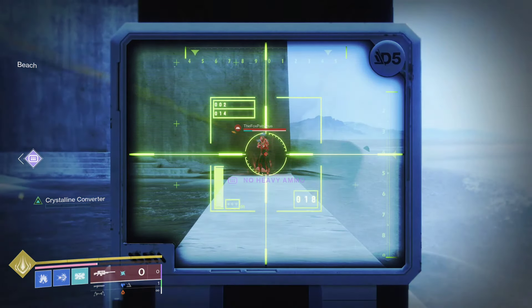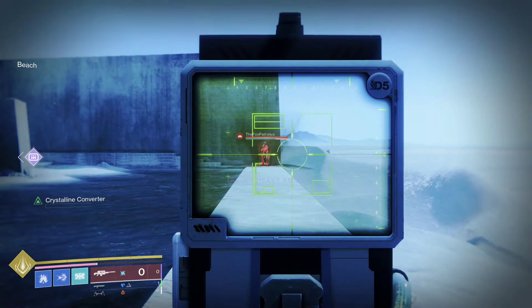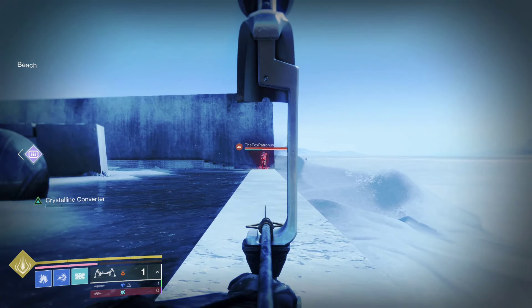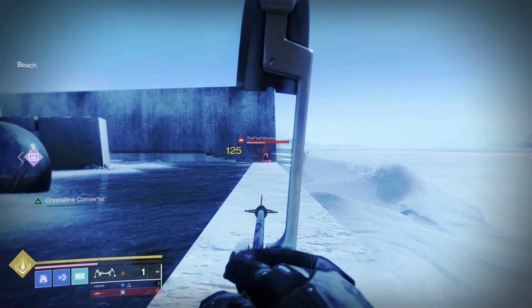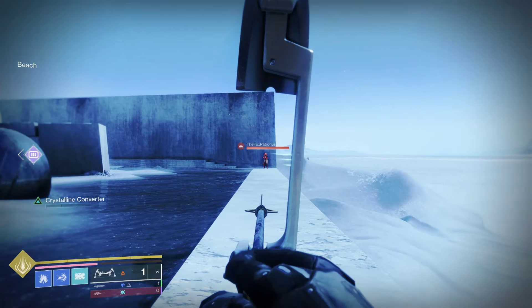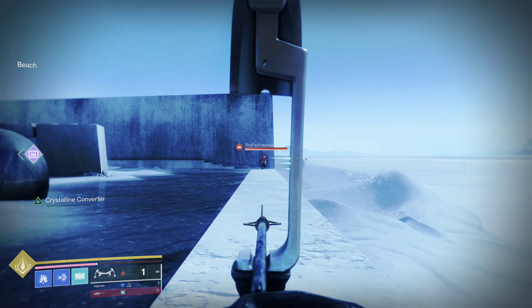Once you get past 55 meters — and this is for lightweight bows — that's when it starts to fall off. Now as you'll see, it's a lot easier for me to actually shoot past the head. I can shoot arrows past the head because the aim assist is not working anymore. We're past that AA range.